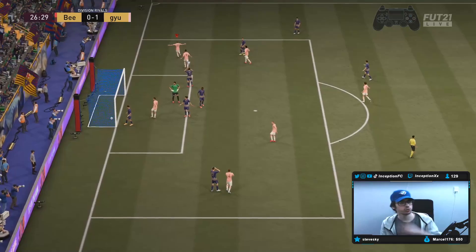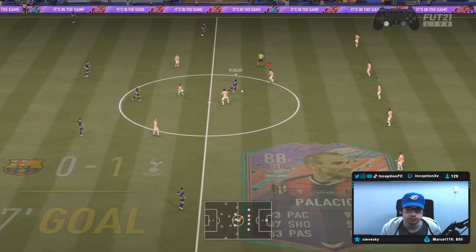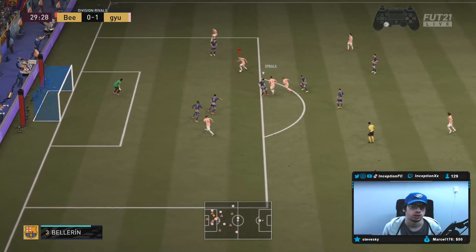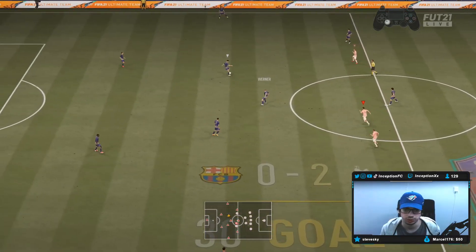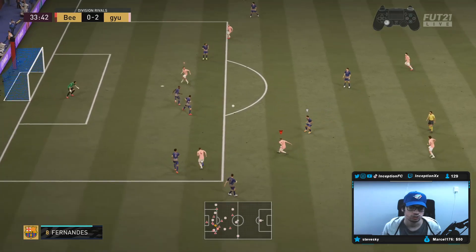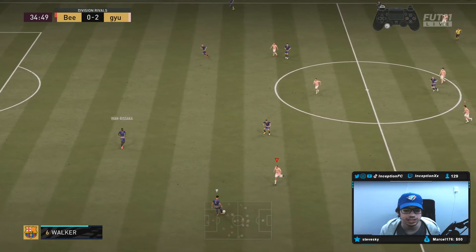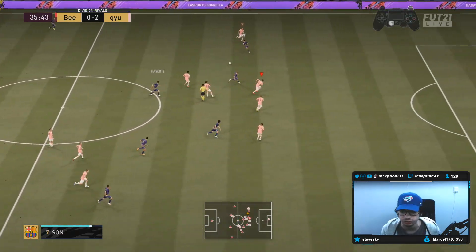Nicely done. We always have to work that shot cancel angle because of the way that the defensive AI is — you have to do those really quick cuts to kind of open up the space for yourself. Regular shot across goal, we'll take that. He hits the post — that would have been a crazy finesse shot. His finesse shots are definitely not as crisp as someone like Messi's. To be honest, I'm not noticing the finesse shot trait too much on him. Players like Heung-min Son and Messi, when they take finesse shots, they're crazy, man.